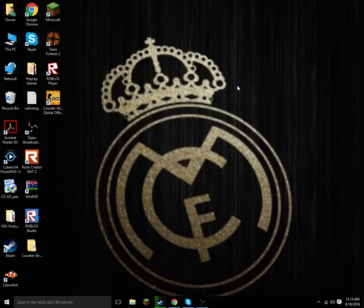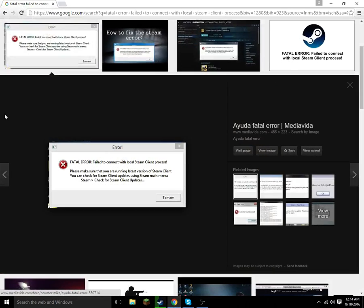Hey guys, this is one87 here, and today I'm going to be teaching you how to fix the Steam CS:GO error. When you launch CS:GO it says 'Fatal Error: Failed to connect with local Steam client process. Please make sure that you are running the latest version of Steam client. You can check for Steam client updates using the Steam main menu.'